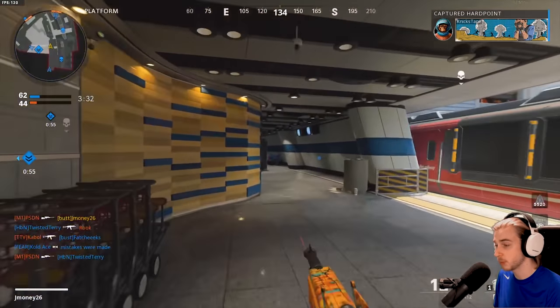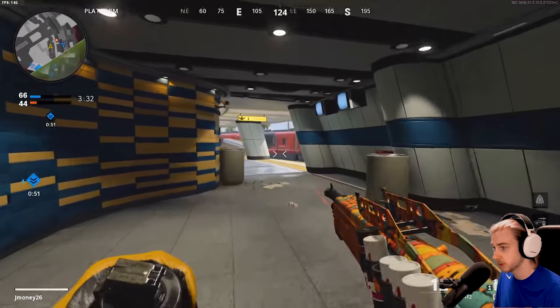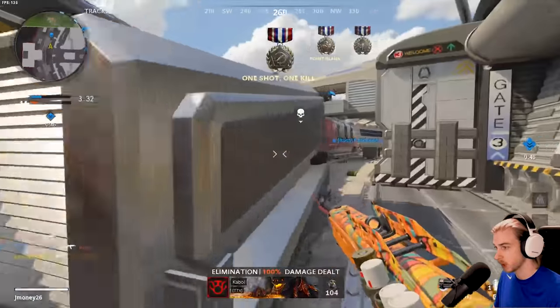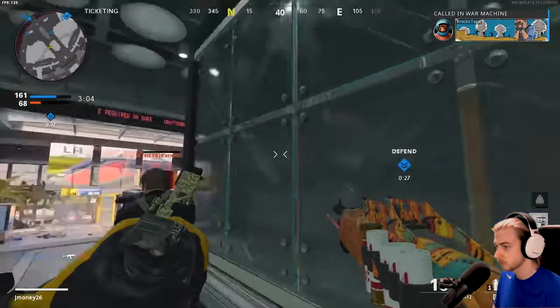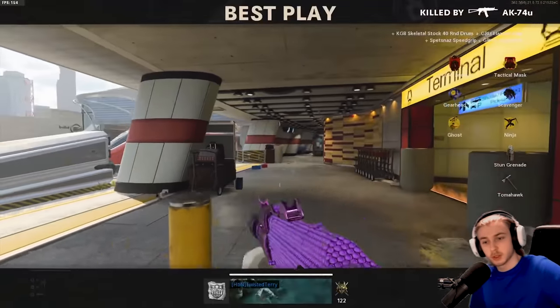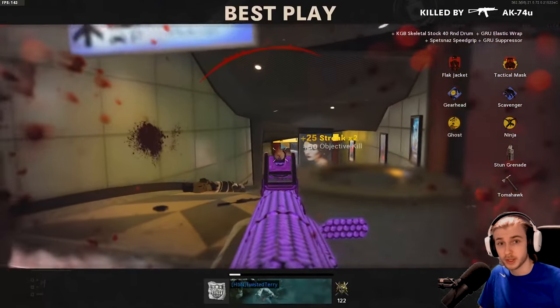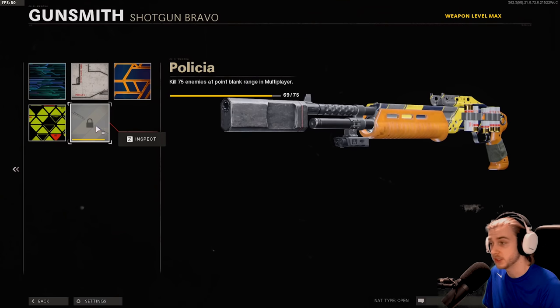This map could be the map for challenges — that head glitch spot is perfect for kills behind cover. In hardcore that's a much easier kill. That's another point blank, we're at 67 now. 70 — we need five more. We got messed up that game so we're going back to hardcore. If we have less than 69 point blanks this game has no idea how to read camos. Okay, we have the exact amount we got last game — I felt like it didn't give us any.